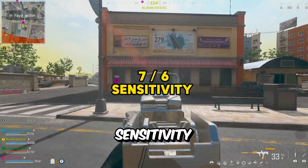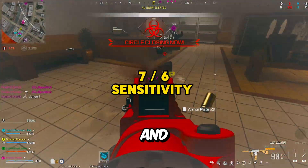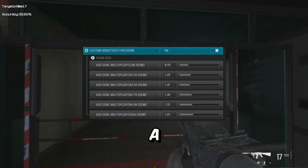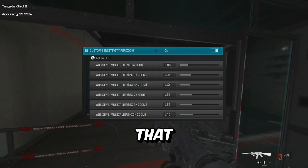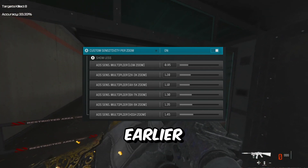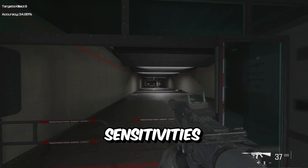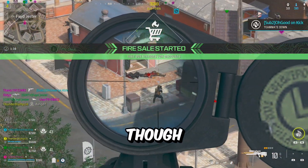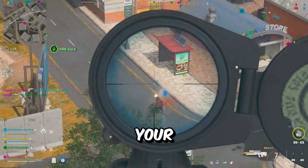Third, I run a 7-6 sensitivity. That's what makes me feel comfortable, and I also turned on the per-optic sensitivity multiplier for each zoom. Generally I prefer a smaller sensitivity to help compensate for hip fire and close range fights because of that dynamic response curve — it slows down my aim slightly for better tracking at higher sensitivities. I use a higher multiplier for larger zooms because when you're zoomed in on a scope, even though your sensitivity is the same, it can feel slower because of how zoomed in your aim is.